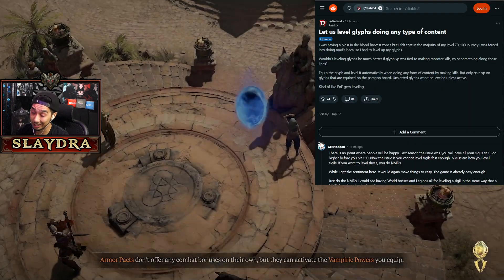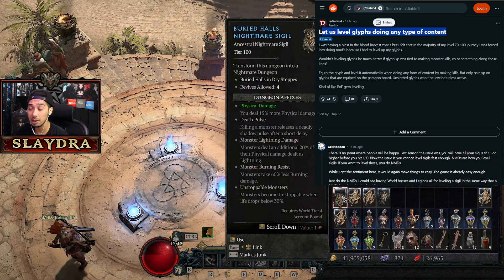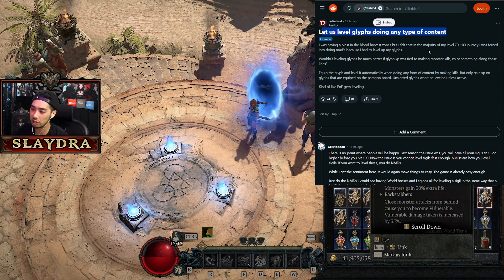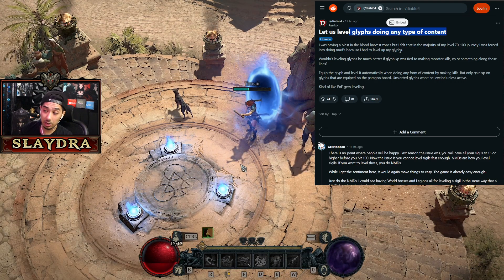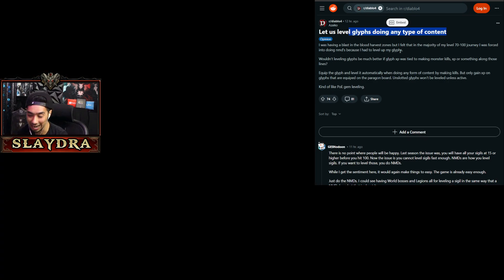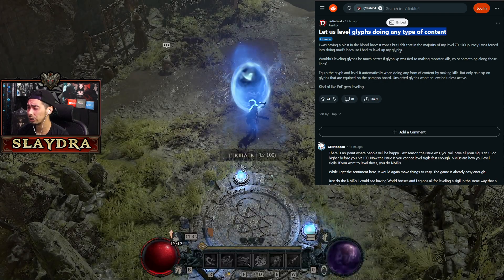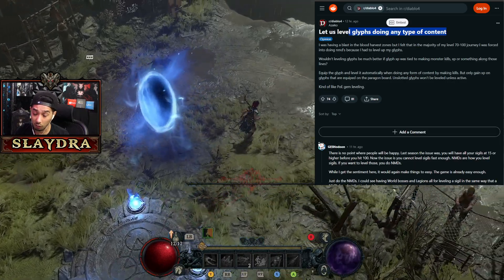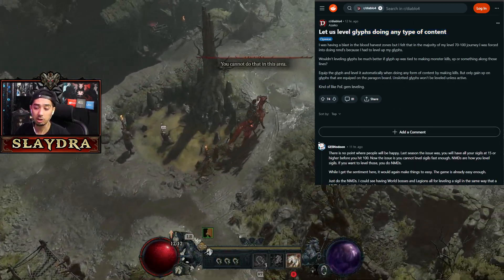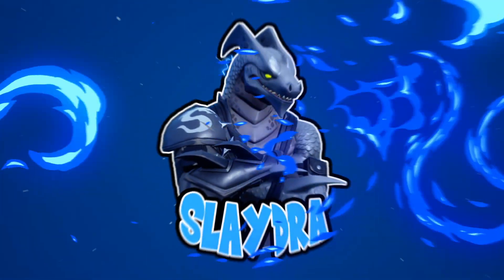Regarding glyph leveling, we are getting an update very soon — a lot of people complain about it, and as a Diablo partner I've made this suggestion too. In December there's an update that will let us power level glyphs extraordinarily high, so let's at least wait for that before asking for more XP on glyphs. In World Tier 3, leveling glyphs feels terrible since you don't get enough XP to make an impact. Those are my thoughts — let me know how you feel about the new helltide update down below, and if you're new here, hit subscribe and the bell so you don't miss out on more Diablo content. Peace out!